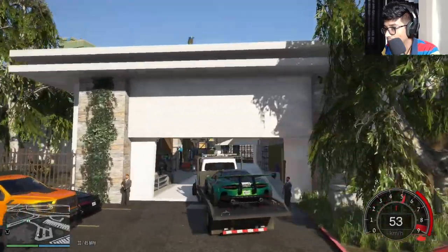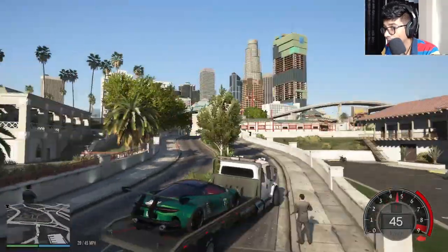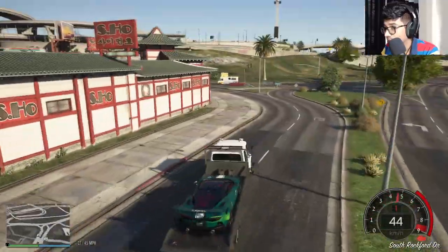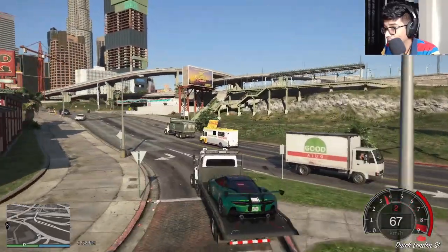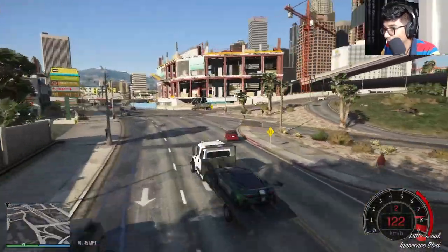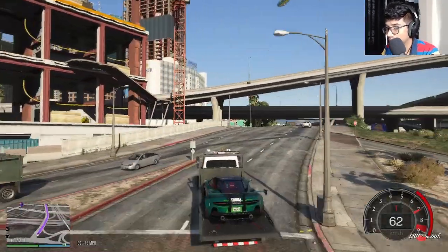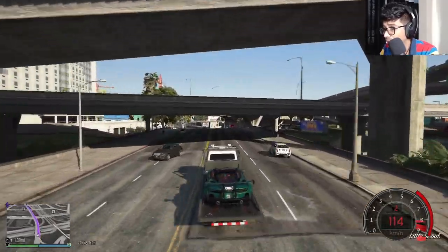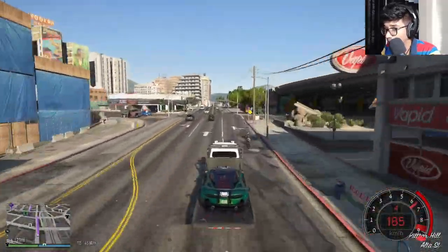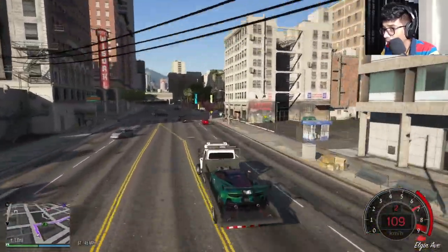We're going to Mirror Park — that's where we're gonna sell this car. The guy actually needed the F40 but Lester offered him this car at a really cheap price and he accepted. So we just gotta get to Mirror Park. This is straight ahead, not far. Driving as fast as we can to get there ASAP — this thing is faster than any car I have! That was close.